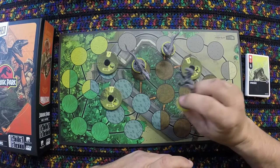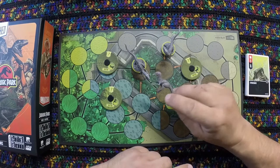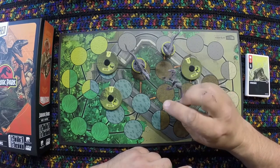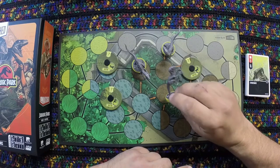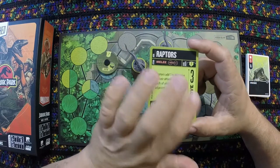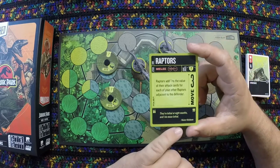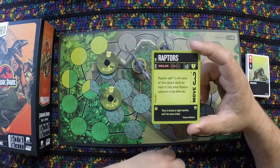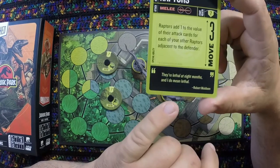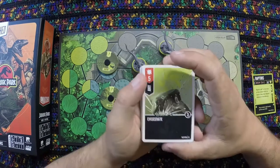The Raptors hunt best as a pack, just as you see in the films — they're very intelligent, quick, and agile. The Raptors have a move of three, which is higher than the typical character's move of two. There are lots of little quotes from the original film in the card names, like: 'They're lethal at eight months, and I do mean lethal.'